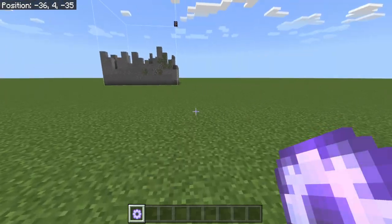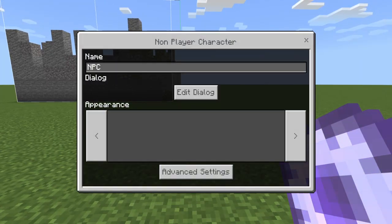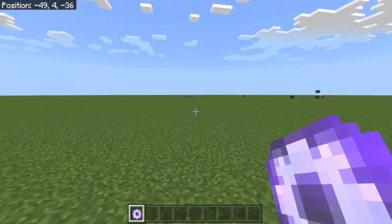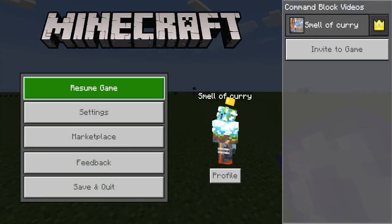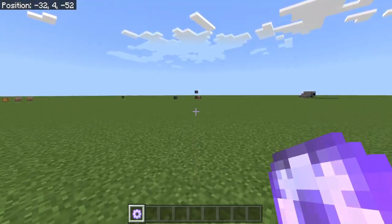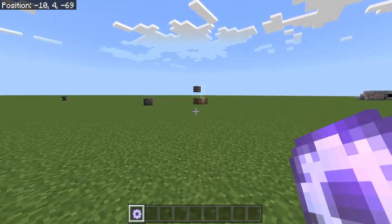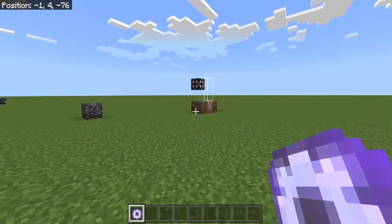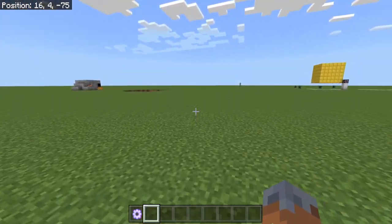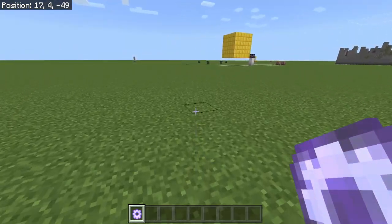If you guys haven't noticed when testing yourself, opening it up like this is not actually how it's going to look for players. Make sure to go into gamemode S just to see how it looks for everybody else. Also with this, make sure you guys have all experiments on. I think we only need add-on creator features and some basic experimentals. Make sure you guys have those on because most of the problems where you guys couldn't get the items — that was the main problem, missing experiments.